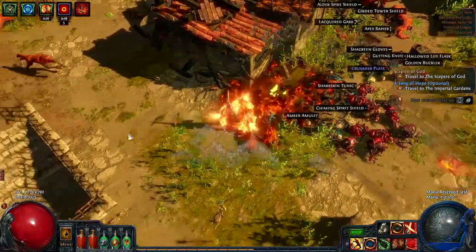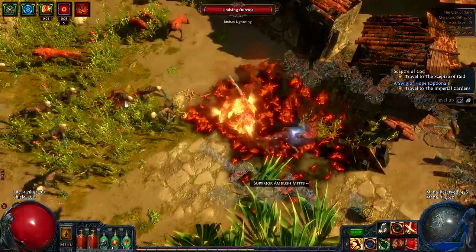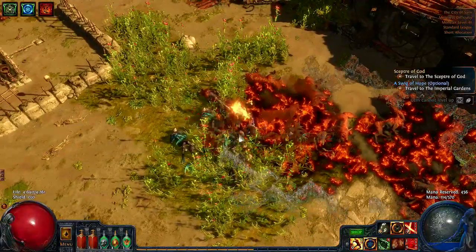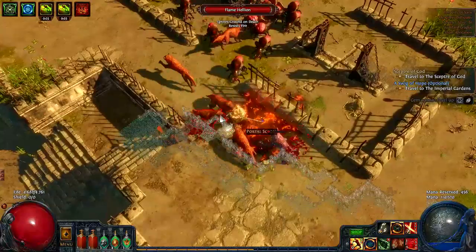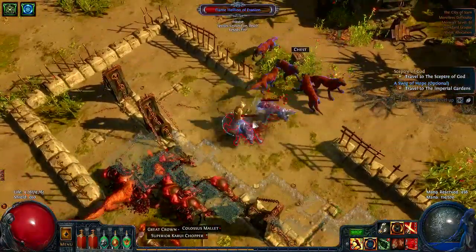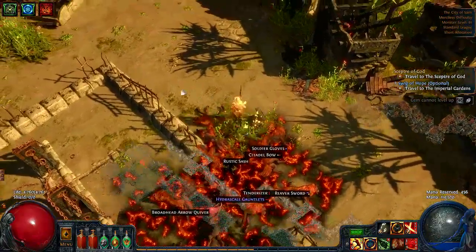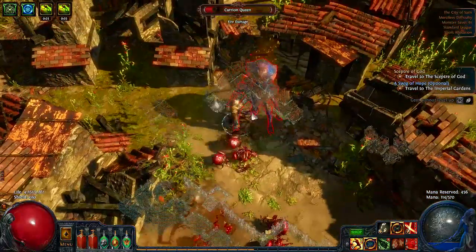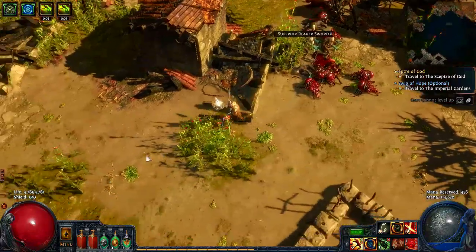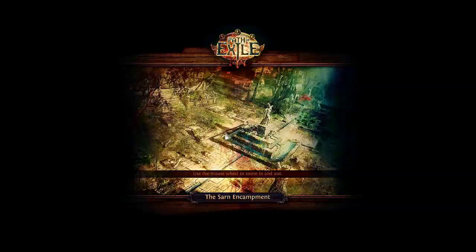One thing you need to be aware of in this area is the unique zone boss Perpetus. This dude can be very dangerous. He uses ethereal knives, bear trap and whirling blades. The main thing to worry about is his bear trap — this ability can do tons of damage and will hold you in place, making you unable to move while he uses his ethereal knives to further damage you. You should never engage Perpetus if your defenses aren't optimized, meaning a good amount of life, energy shield, armor or evasion. A granite and jade flask is great for this encounter as well.